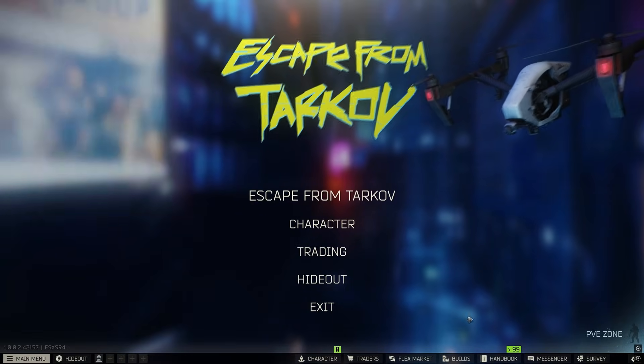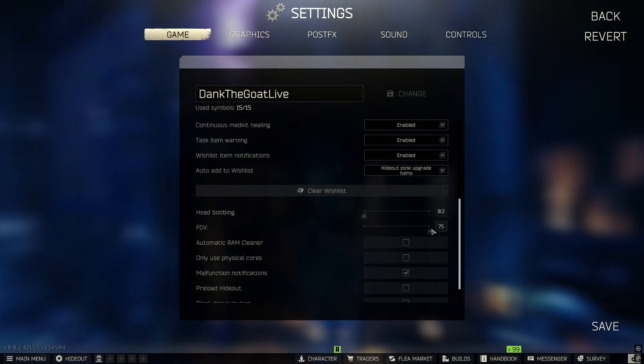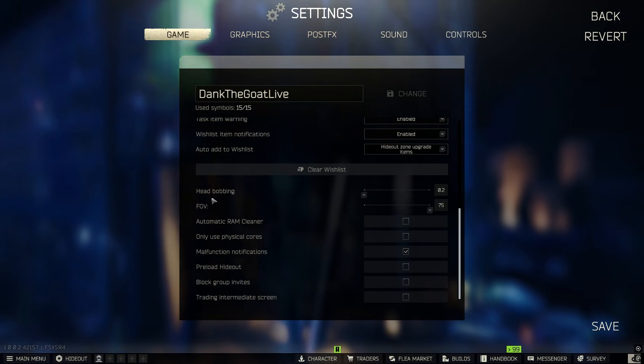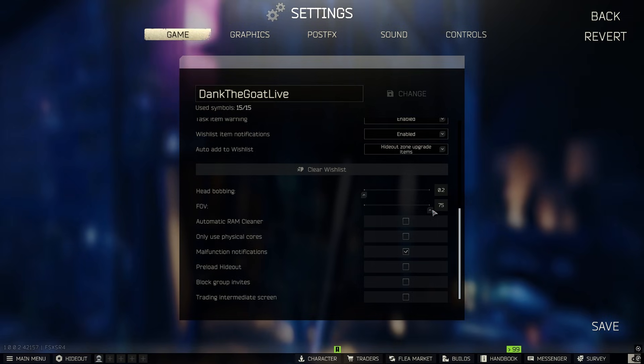Let's crack right into it. When you launch the game, go into settings. We're going to start on the game section. Here we have FOV — I like to have mine at 75, but if you put this down to about 69 you can in some cases get a few more FPS.